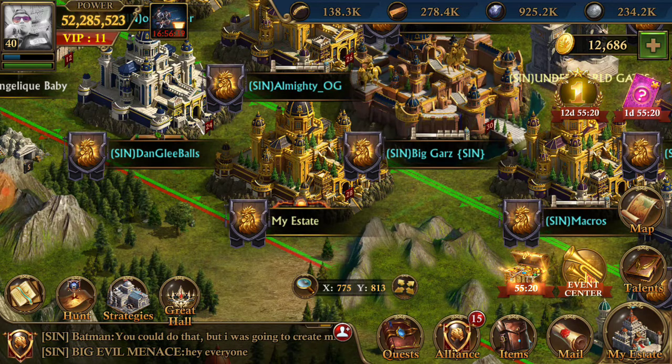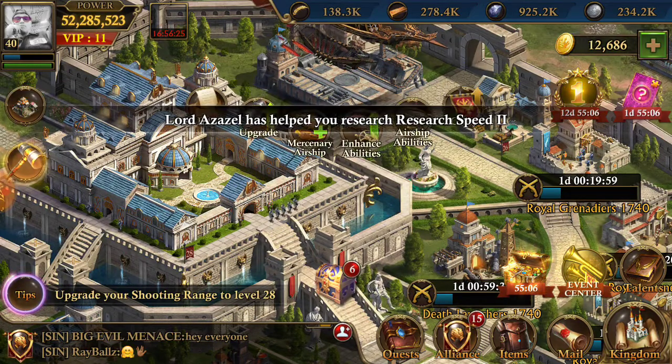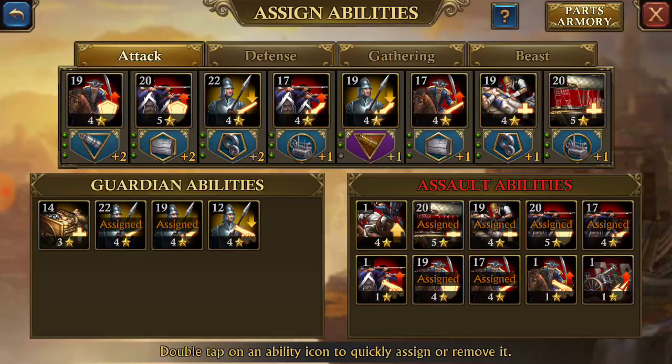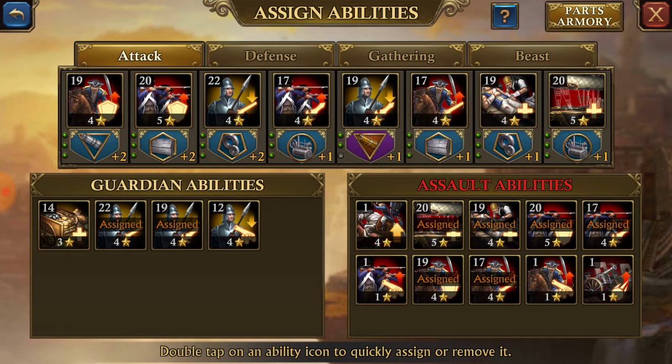Anyway, we're back now, and lots of new things have happened since I was gone. We got different guards, we have new stuff with the airship — all sorts of good stuff is out now. With the airship you can assign these abilities — I just started on this so it looks like crap, but basically you've got all this stuff going on right here.